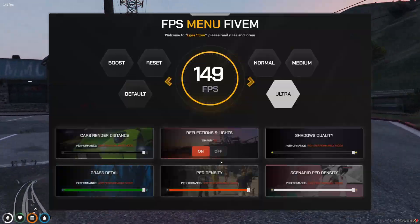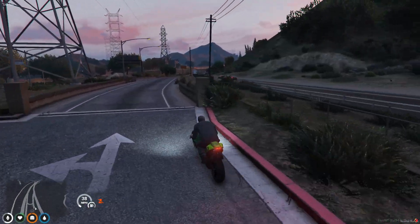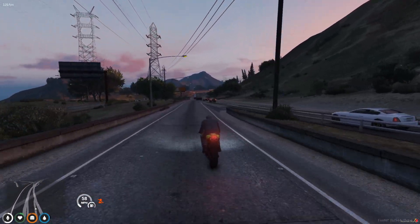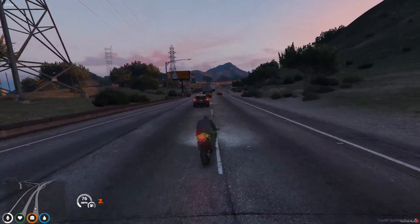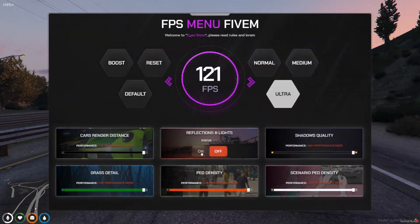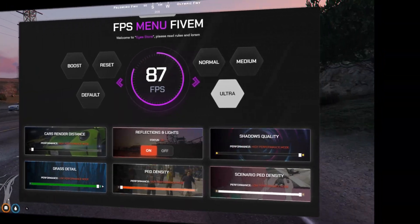Featuring seamless integration with ESX and new ESX frameworks, this menu allows you to easily adjust vehicle density, pedestrian presence, grass coverage, and even shadow quality in real-time. The menu also provides live FPS updates, ensuring that every setting change is immediately reflected in-game for the best performance.